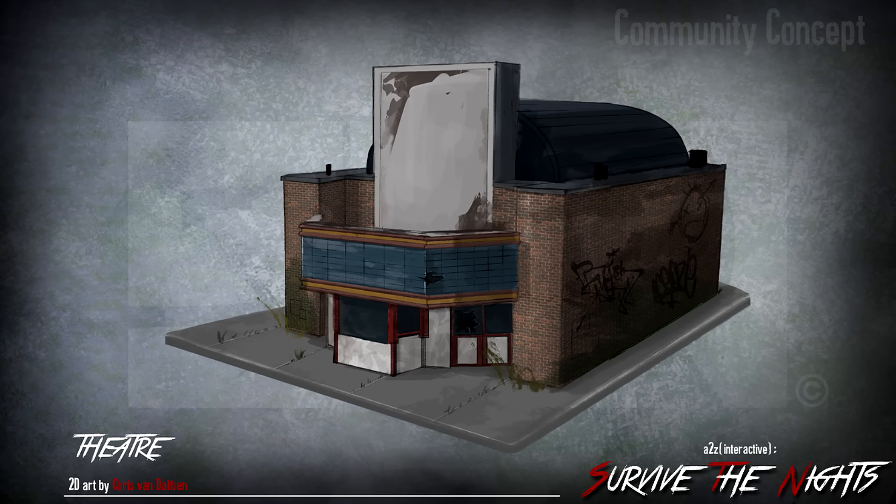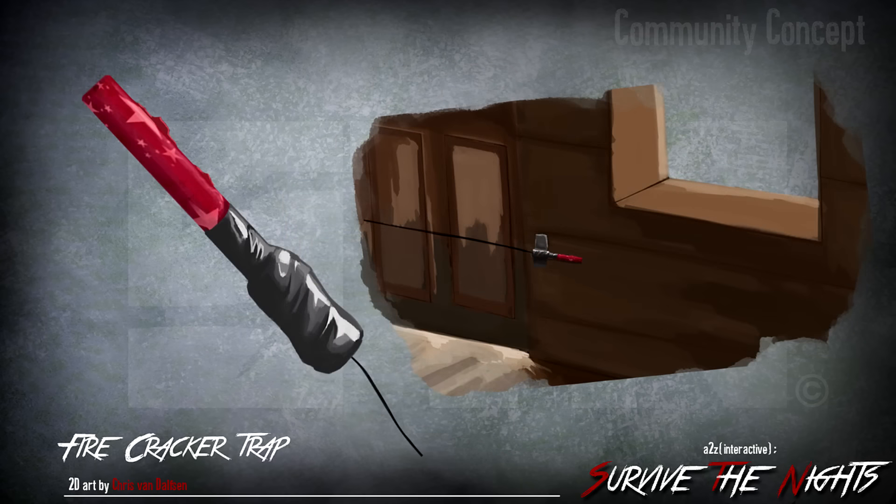The first one here is a theater — this is a community concept. It looks pretty cool, really nice. They would have like some cool — you'd be able to board that off and live in a theater. That'd be really really awesome.